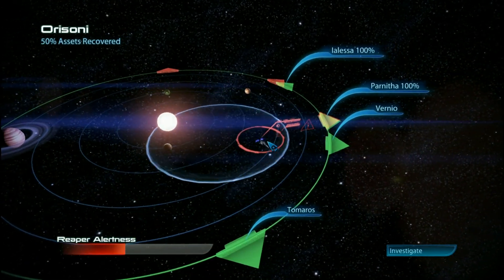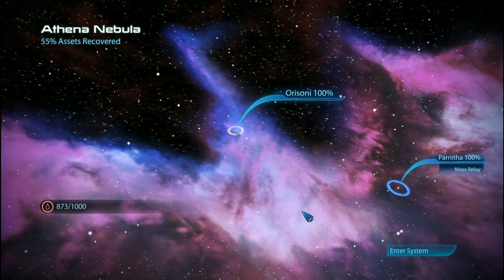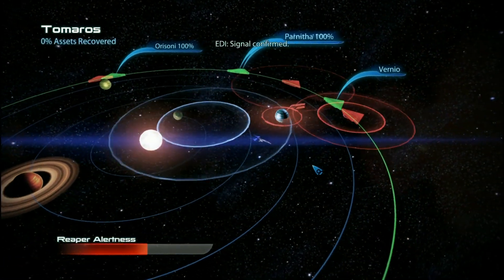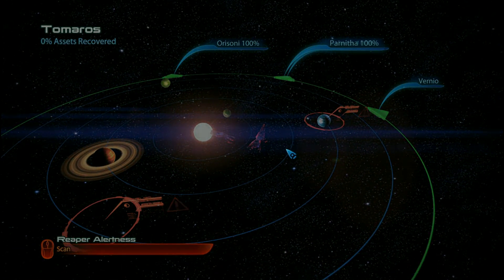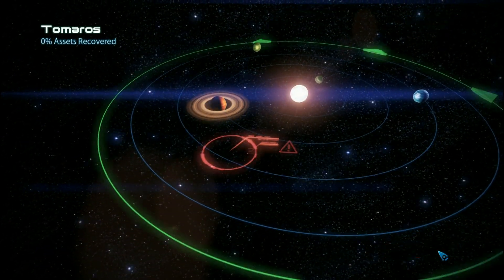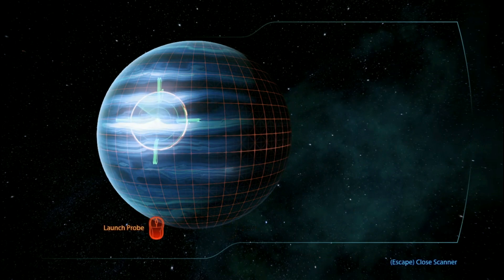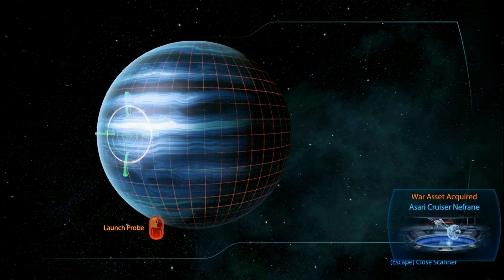Alright, there was a thing over here - yep. Investigate. Get the fuel, get the heck out of here. Evasion successful. Where's the next system? Over here. Enter system. Planets - signal confirmed, that's one signal, two signals. You can have me. Resume. Get this - signal confirmed. Get that real quick, get the wreckage. Start the scanner. Boom. Sorry cruiser Nefrani.